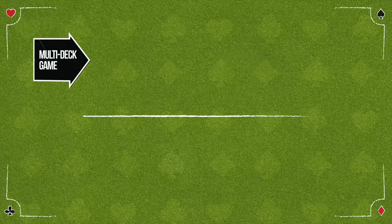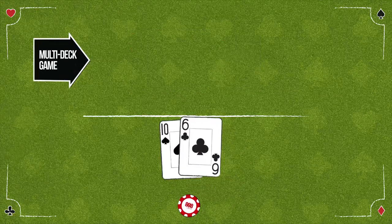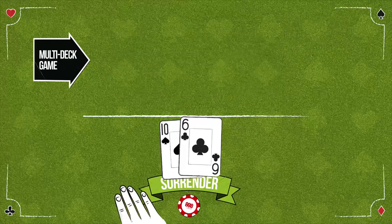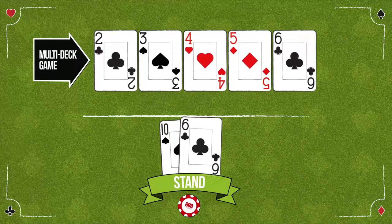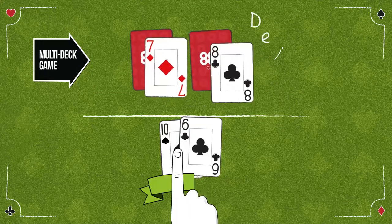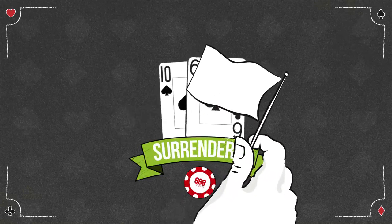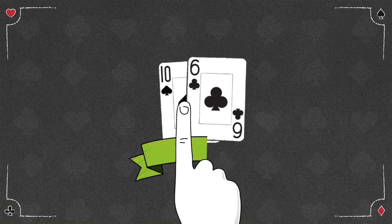In a multi-deck game, surrender against a dealer's 9, 10, or ace upcard. Stand against a dealer's 2 through 6 upcard, and hit against a dealer's 7 or 8 upcard. If a surrender option is not allowed, then hit your hard 16 instead.